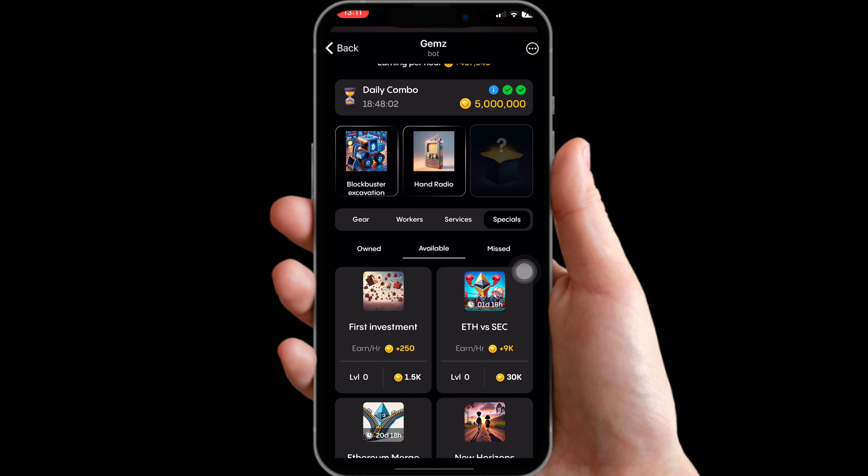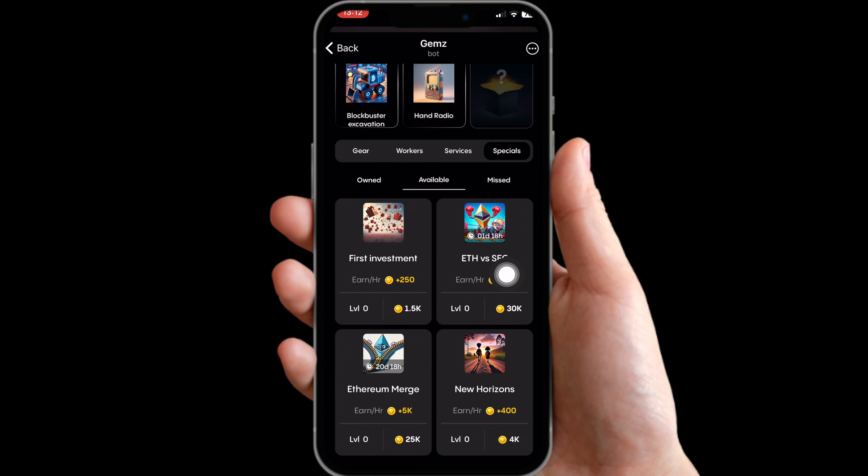The last card is going to be under Specials — go over to Available and you can see the card is ETH vs SEC. Purchase it and we must have gotten our daily combo for today. You can see our daily combo is correct. See you guys in the next video, peace out!